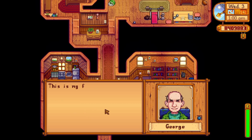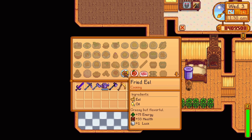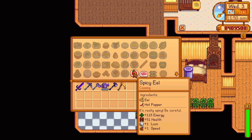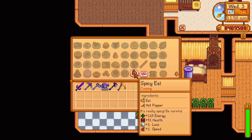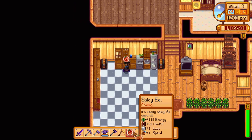George — yes, the meanie — offers two recipes. At three hearts, he'll send the recipe for a fried eel — one eel and one oil, replenishing 75 energy and 33 health and increasing your luck by one for seven minutes. At seven hearts, he'll send the recipe for a spicy eel — one eel and one hot pepper, replenishing 115 energy and 51 health and increasing your luck and speed by one for seven minutes in real time, which is great for the Skull Cavern.